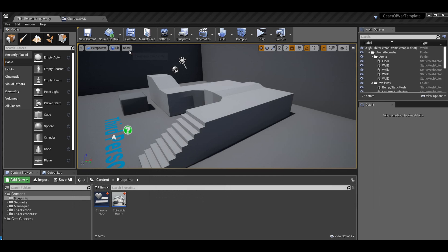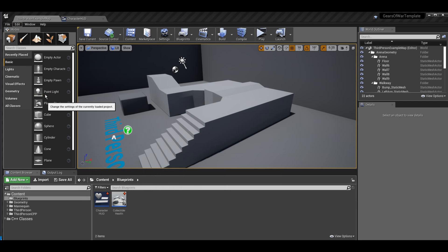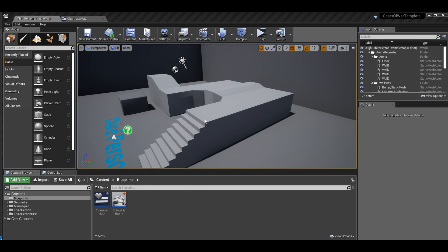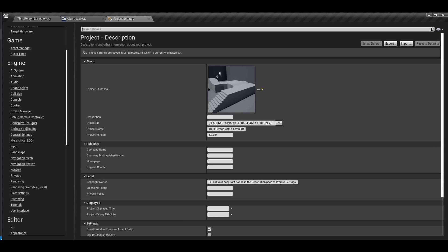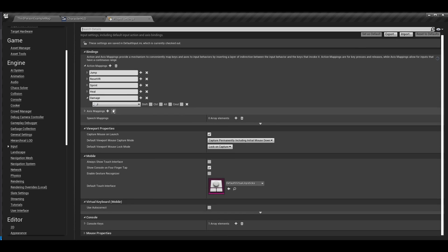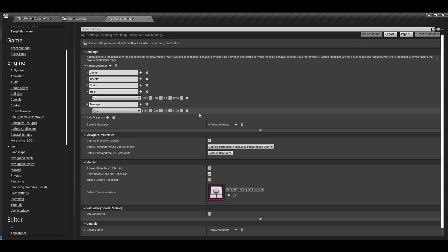Go to Edit > Project Settings (not Editor Preferences). Then go to Engine > Input. I have Heal mapped to H and Damage mapped to J — heal for H because I'd remember that, and J is just right next to it. I added them as action mappings so I can set their controls up in code.